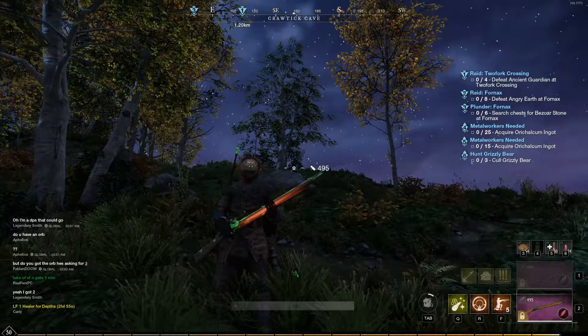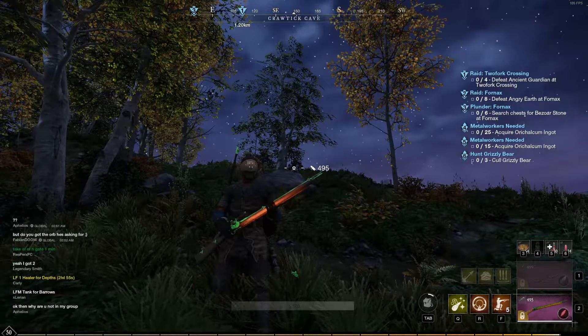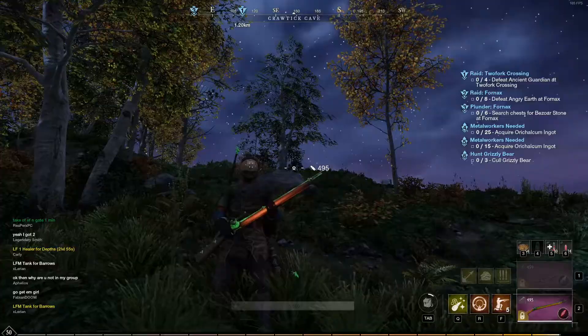Now I'm not the biggest fan of using the firestaff, the ice cone, the life staff, and all these things. So what I did is I got myself the musket and the bow.